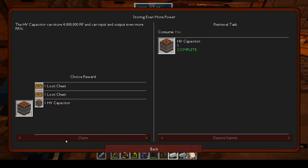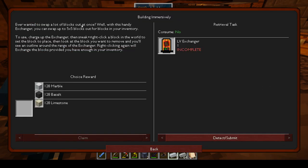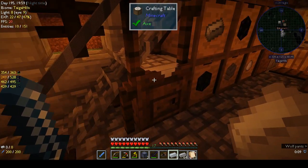We'll claim another HV capacitor. We want an exchanger because exchangers are really cool! Ever wanted to swap out a lot of blocks at once? Well with this handy exchanger you can swap up to five by five blocks for blocks in your inventory. Charge up the exchanger, then sneak right-click a block in the world to set the block in place, look at the block you want to remove, and right-clicking will exchange the blocks. Let's see if we can make an LV exchanger before the end of the episode.